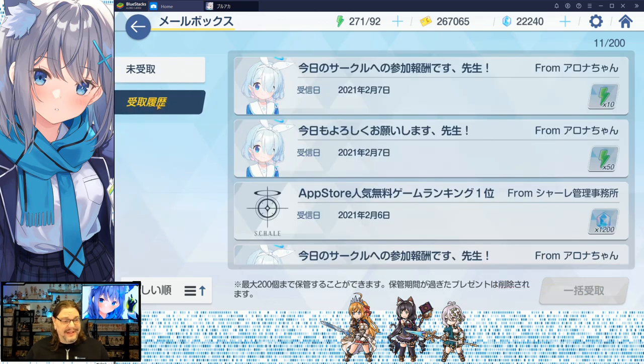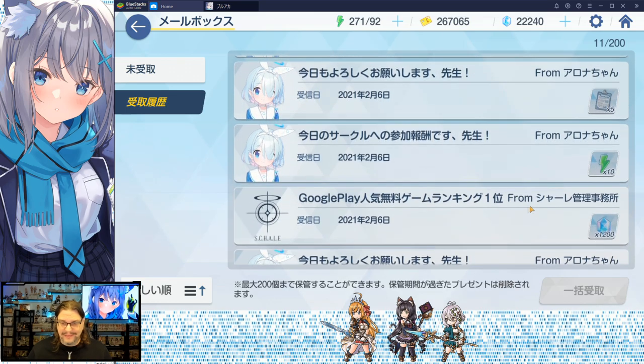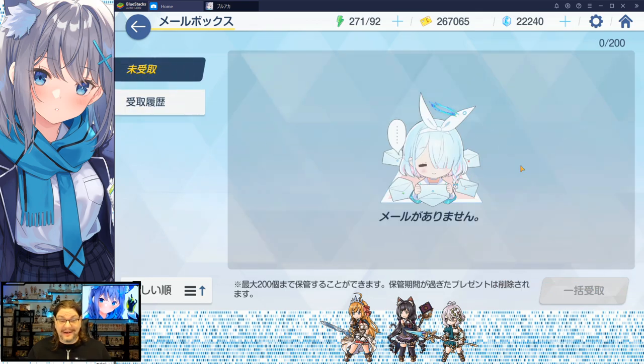The second option down here is items you've already picked up. There's a lot of stamina, a lot of jewels, and a whole bunch of stuff in there. I already collected it all — if there's anything new, it'll show up there.